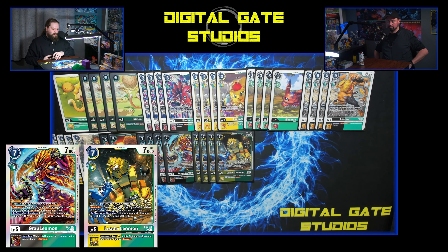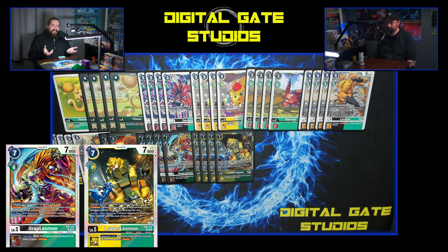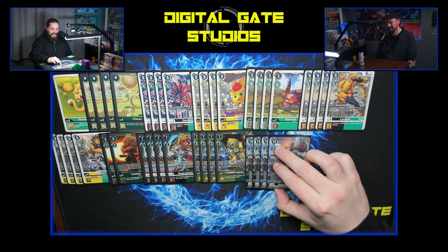BT14 Leomon — when attacking a Digimon with higher DP, this Digimon may digivolve into one level-six Digimon card with Leo in its name. It's only 4k, but it skips the level five — you pay six though and ignore other digivolution requirements, so it's expensive but you get to warp from four to six. I like the inheritable: your turn, while you're a Leomon, gain plus 2k. I'm playing four Grap Leomons and four Loader Leos. Most of this deck really comes from the EX box — you can basically build it budget with almost one box.